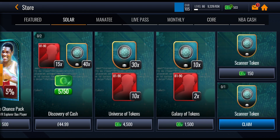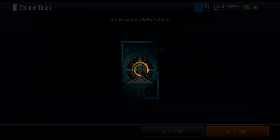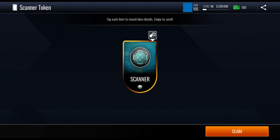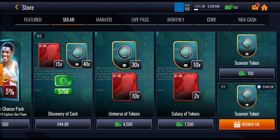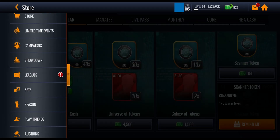The downside with this promo is there is no coin pack at all — you can't buy any tokens or players for coins, you have to spend cash. However, there is a free daily claim offer where you get one scanner token absolutely free every day. The promo runs for five days, so from events alone if you're completely no money spent you get five tokens a day, times five — that's 25 tokens — and with the daily free claim you'll get up to 30 total.